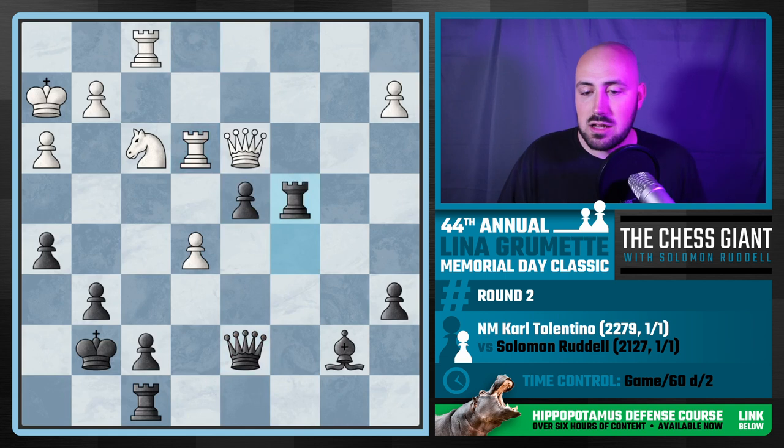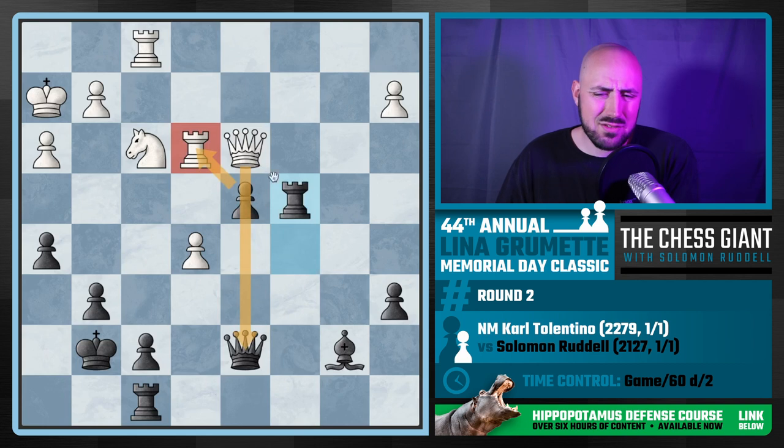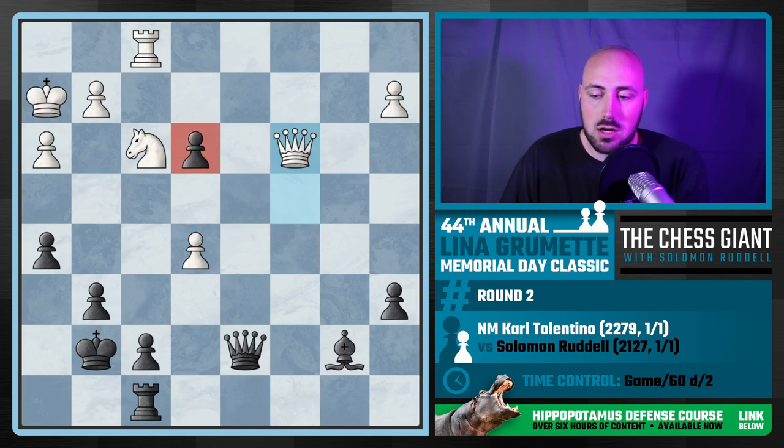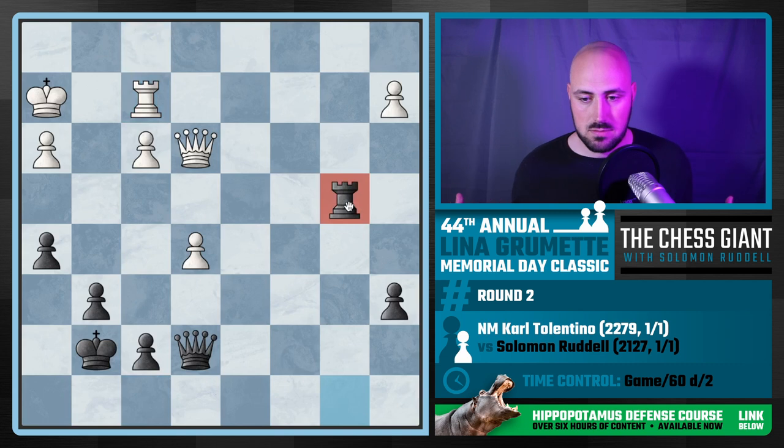We have queen f3 and white is threatening to take on e3. If I take I lose my queen. But I find rook takes e5 — Carl responds with rook takes e3, and again if I take on e3 I lose my queen. Instead I just take the bishop. It's kind of weird — I'm not even threatening to win the rook on e3 because it's pinned, but if you take my rook I take your rook, which is what happened. If the rook runs away to e1, I can just play rook c3 and I'm fine. At this point I am up one pawn.